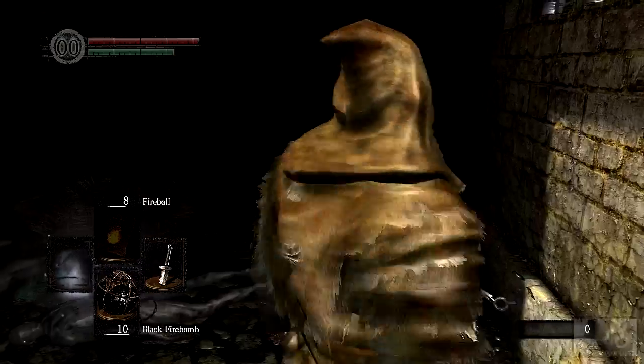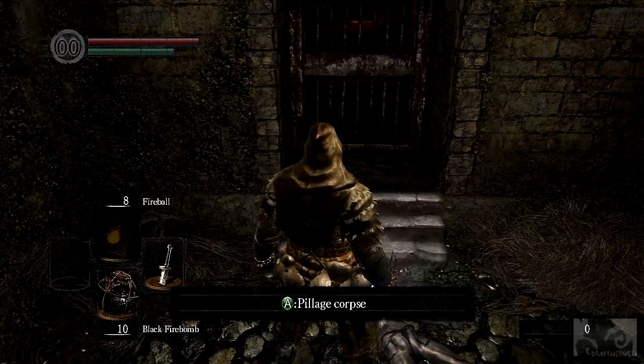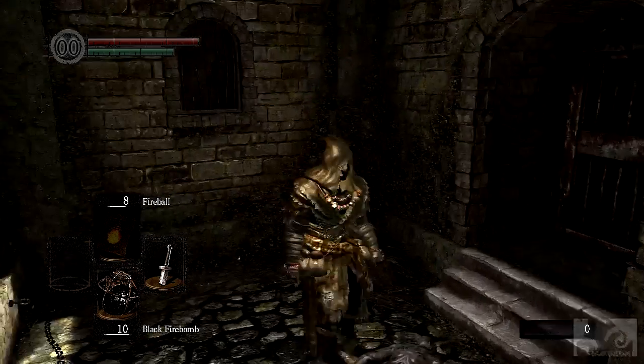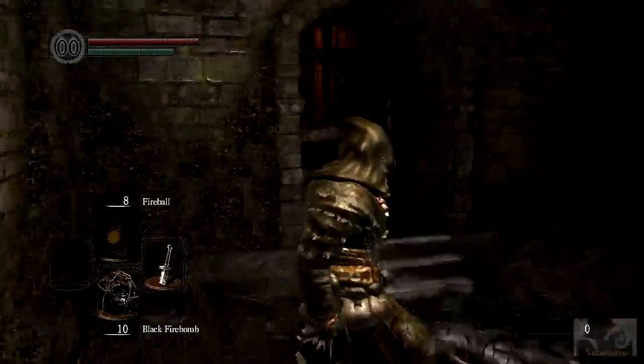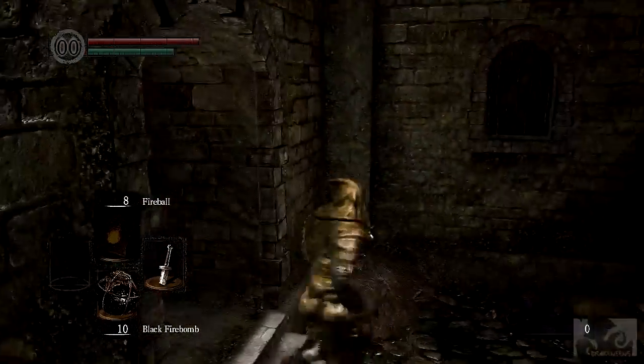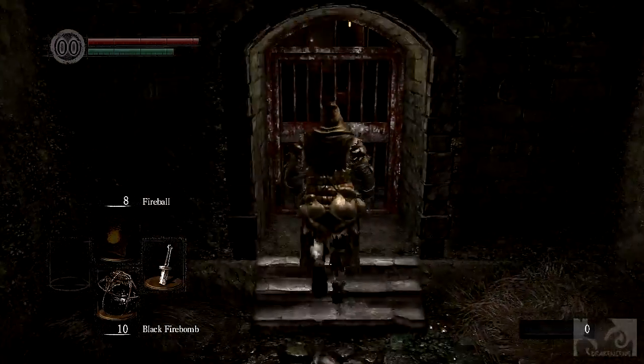Graphics look nice, pretty good actually. Pillage Carps - interesting. Got a dungeon cell key. This is the PC version, but I'm using a 360 controller, that's why you see the buttons.